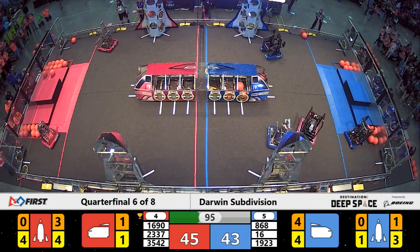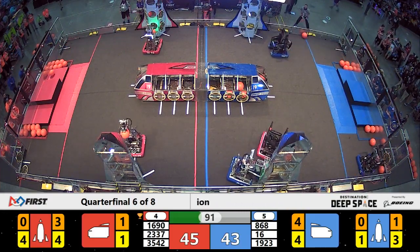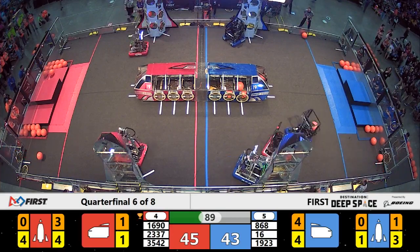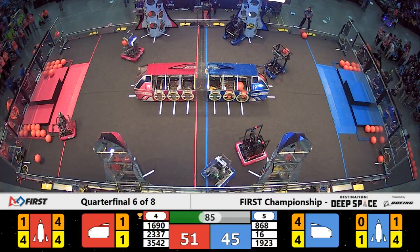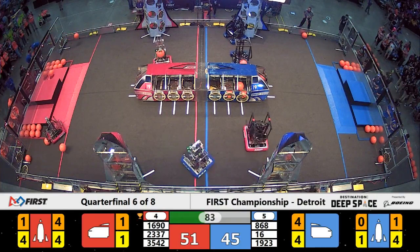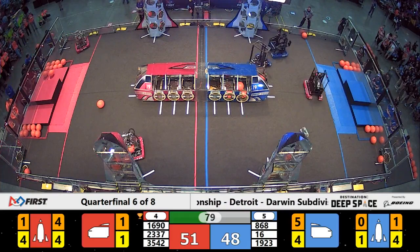Their alliance partner, the Bomb Squad, reaching in to grab some cargo. And partner number 19-23 with a hatch panel in their possession as well. 51-45 — Red Alliance has the lead, but the Blue Alliance is charging.